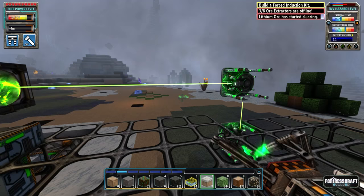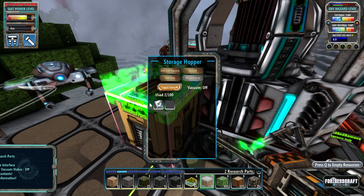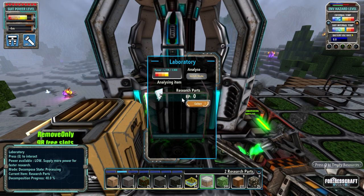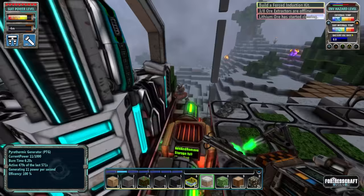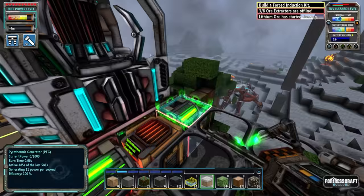So I have my laboratory going here. I'm actually researching — I found out what to do with these research parts, the ones you get from crashed ships you find around. You put them into a storage hopper attached to your laboratory, then switch the mode over to 'analyze' instead of 'research.' What it does is analyze these research parts and apparently you get research points from it. I'm not sure how many yet because it's still working on one — it does take a long time and a lot of power.